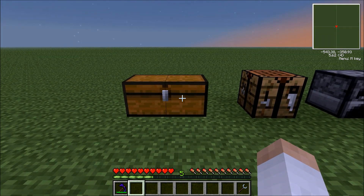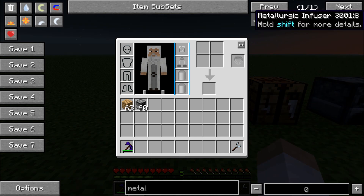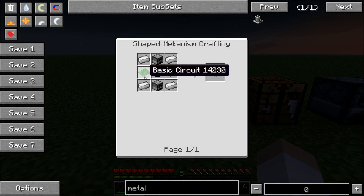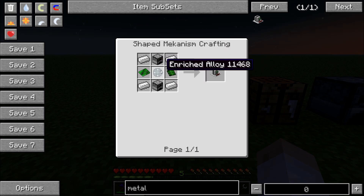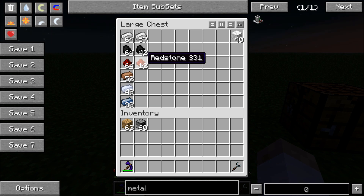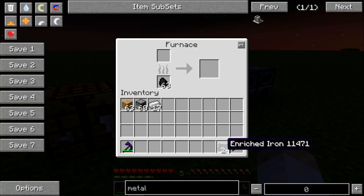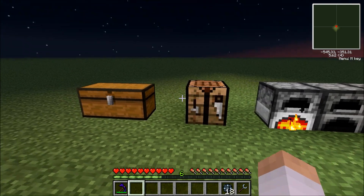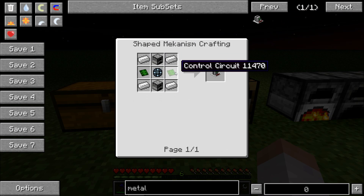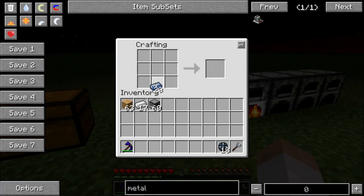We're going to start off making the metallurgic infuser. This is the metallurgic infuser — it creates alloys such as steel and bronze, and that's going to become very useful when you're trying to make a lot of machines. Before we start making this, we've got to make some enriched iron. To make this, just grab some redstone and iron placed in your inventory. You're going to want at least around 20 of this. Put it in the furnace and what comes out is enriched alloys. Now using these enriched alloys, you're going to want to make control circuits — just surround a diamond with osmium ingots. There you go, that's a control circuit.